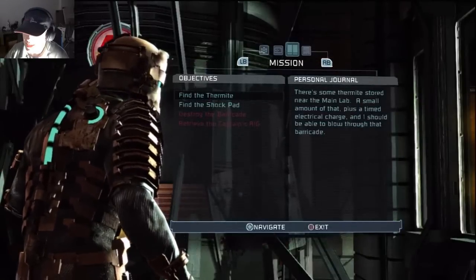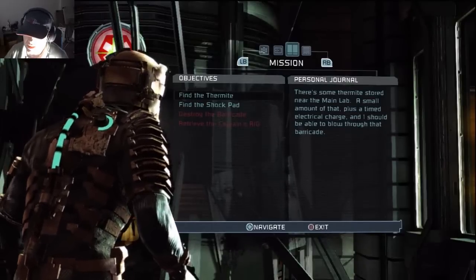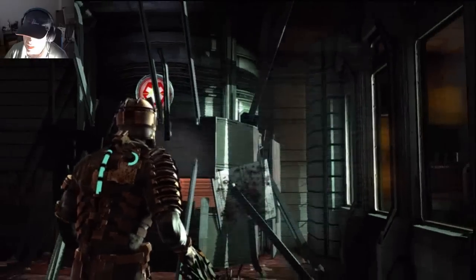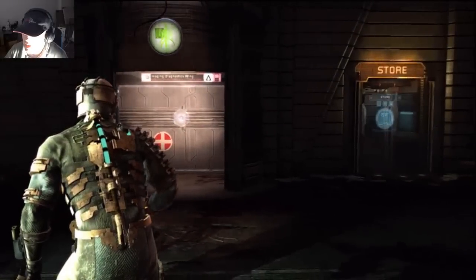Because I need to get his rig, I need to get some medical supplies. Unfortunately, somebody's barricaded it. So here's my objective: I need to first find thermite, which is going to be stored near the main lab, and then the shock pad, which is in zero-G therapy. I'm supposed to get both of those, and this is telling me I need to go this way.